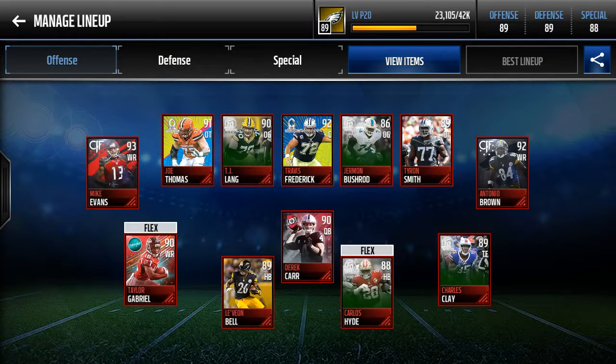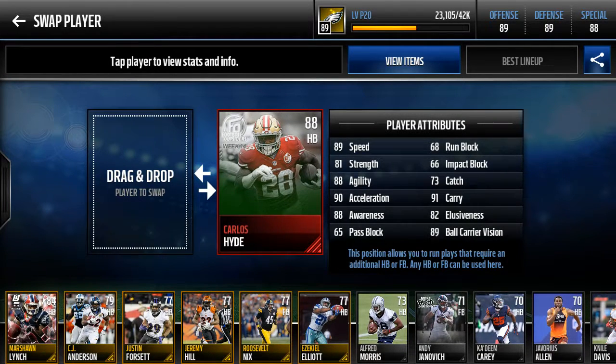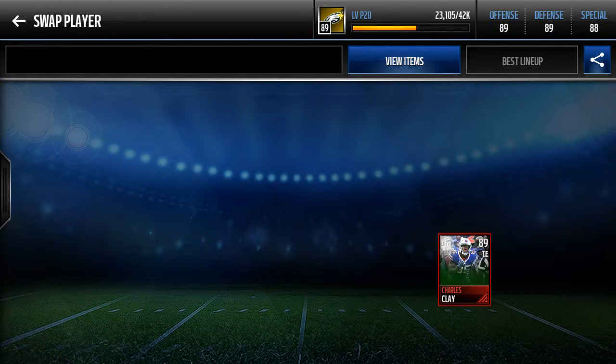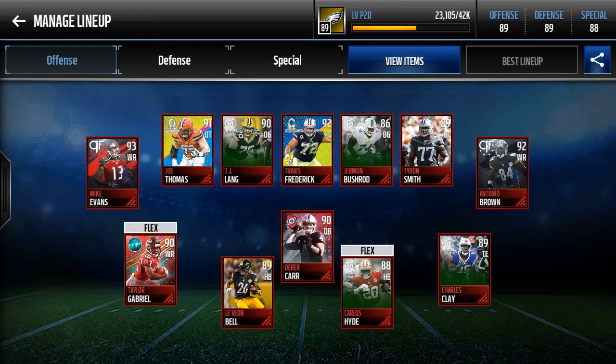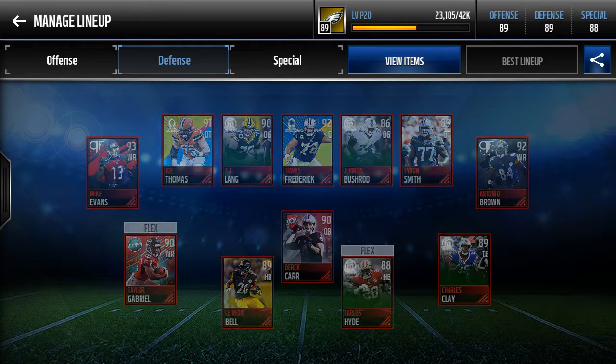My flex fullback Carlos Hyde — 89 speed, he is faster. Blocking skill stats aren't great, which is something to consider in the future. Charles Clay — nothing crazy, not great at blocking, but he gets the job done. I would like to replace him eventually. And Antonio Brown — 92 speed. He's a gadget guy; he can make the jump balls that Mike Evans can do. I like the different skill sets.